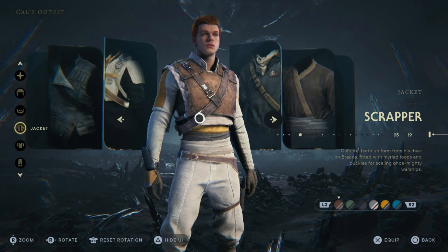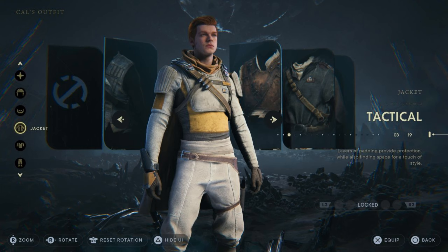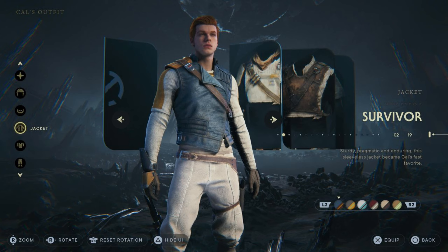BD-1 also has a lot more customization options — you can switch out the style for each of his body parts and change the color of every part of his body. The same thing carries over for lightsabers and blasters. There are endless amounts of customization in this game. You can also pick your lightsaber stance: cross-guard, dual-wield, double-bladed, and single-bladed. It would be cool if they added even more options like a quadruple-bladed in the next one. There's really no such thing as too much customization, as long as Cal remains the main character.